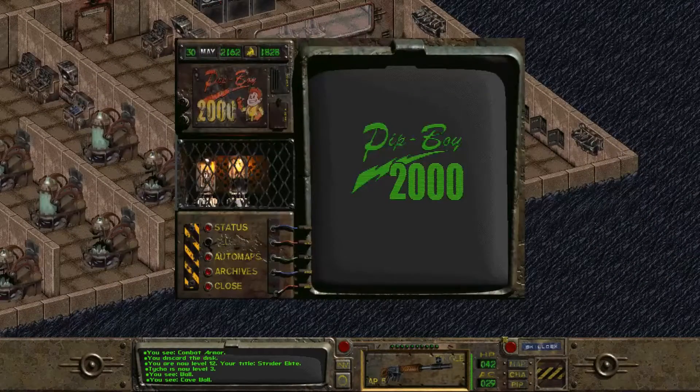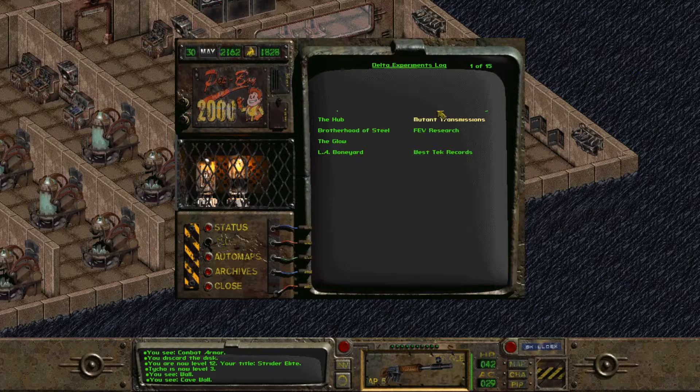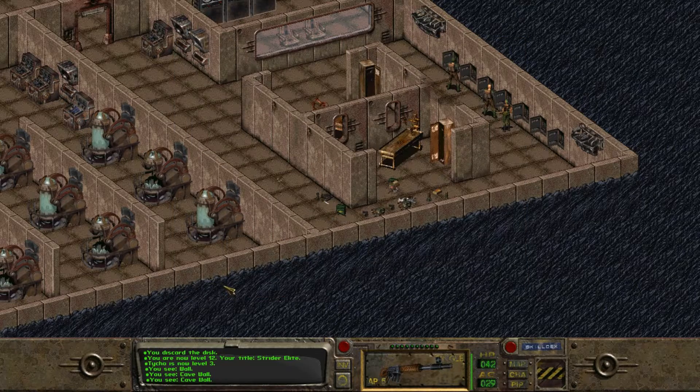While I'm at it, I might as well point out that I got another log — the Delta Experiments. It was just a bunch of errors. I hope this is intended and not something wrong with my version of the game. In addition to getting enough skill points to level up and become an utter Energy Weapons tank, I also found a decent amount of weapons and armor.